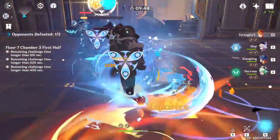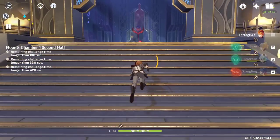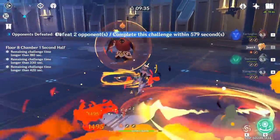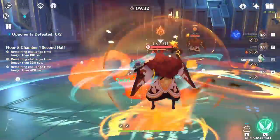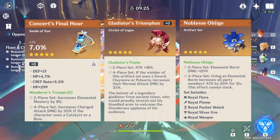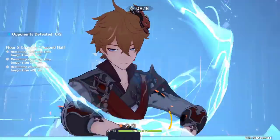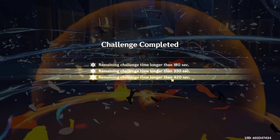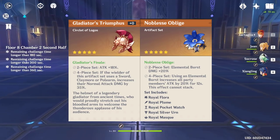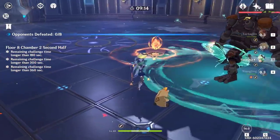Sadly there is no Hydro Damage focused artifact set in the game just yet, but there's a supposed leaked one coming in 1.2 — take that with a grain of salt. For now, the three main artifact sets you want to run on Childe are Wanderer's Troupe, Gladiator's Fury, and Noblesse Oblige. I'm not running Retracing Bolide because none of my team comps have a shield. Ideally you want two pieces of Gladiator and two pieces of Noblesse, but you can combine the two-piece bonuses from any of these sets — just pick and match the ones with the best stats, decent Energy Recharge, and Crit.